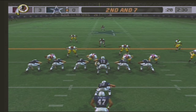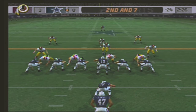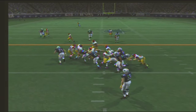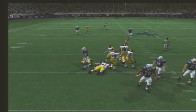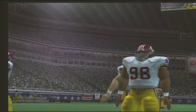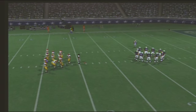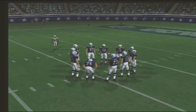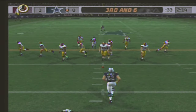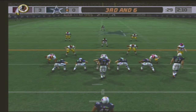Ball on their own 28. They line up in the I formation, number 12 with a man in motion. Hand off to the tailback — number 61 is there for the tackle at the 29. When you run the ball in the first half you're trying to keep the defense honest, but if you're only getting gains like that in the second half, it puts more pressure on your passing game.